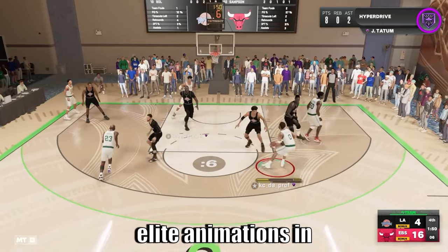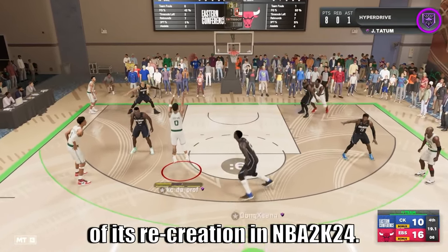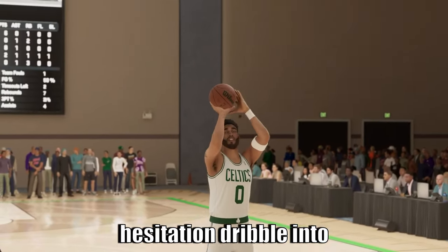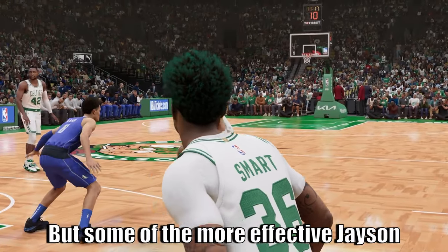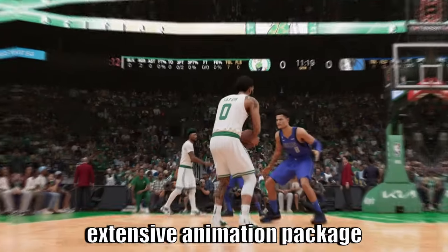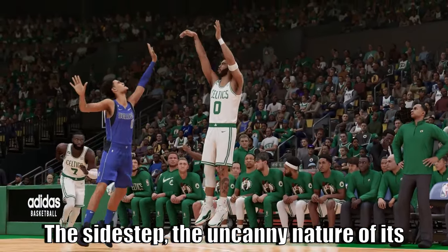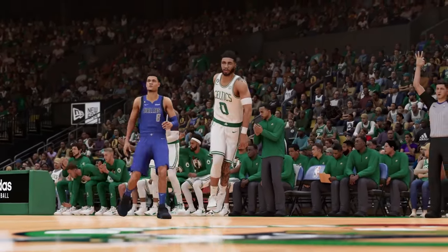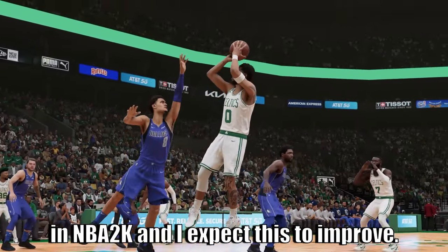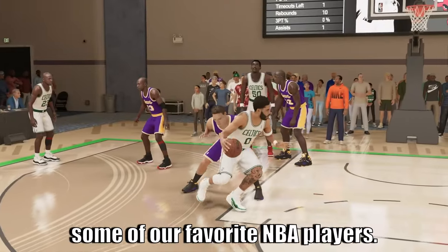While Jason Tatum already has some elite animations in NBA 2K23, I only expect these to improve in terms of uncanny recreation in NBA 2K24 with the introduction of pro play. That nice pound hesitation dribble into a sidestep jumper to the left is an example. Some of his hop jumpers are more generic — I see Steph Curry having them too — so I'm looking forward to a more extensive animation package from Tatum. The sidestep's uncanny recreation is truly impressive. Jason Tatum, alongside guys like Zach LaVine, Devin Booker, and Steph Curry, are just so fun to use in NBA 2K, and the leap in technology from 2K23 to 2K24 will make recreating our favorite NBA players an even more fun experience.